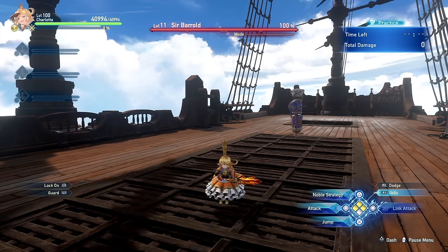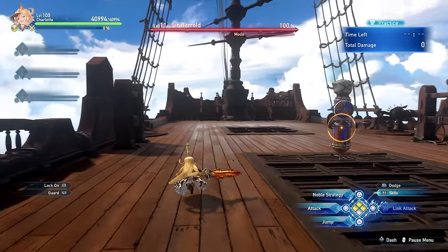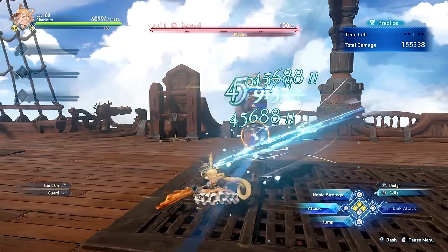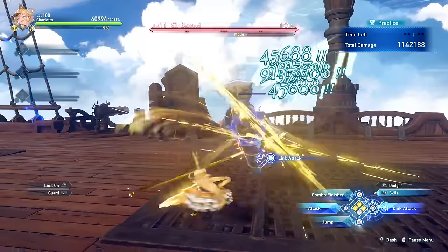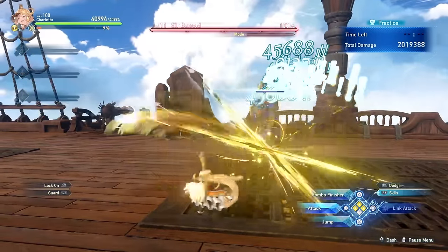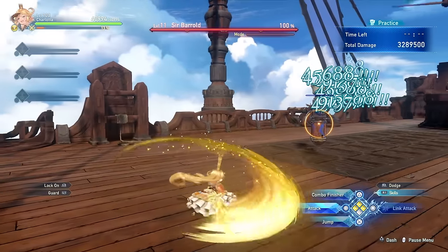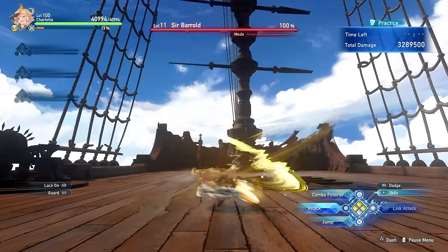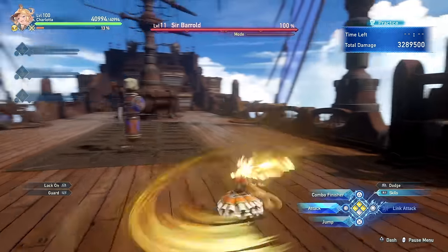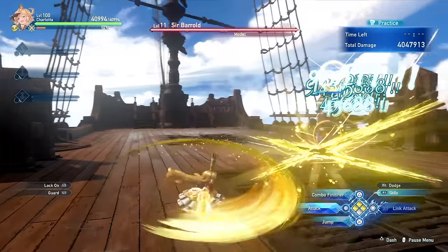Let's start by going over Charlotte's core mechanics, as they are incredibly important for her damage output. If you just do a basic attack combo with Charlotte, you see that she will start doing these yellow slashes that you can keep on spamming for as long as you want. Whenever your sword is glowing like this, it means that you have entered Noble Stance, and it is a mechanic that is fundamental to increase Charlotte's damage output.